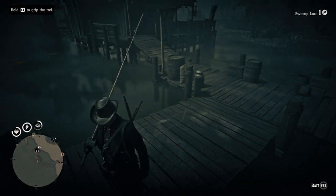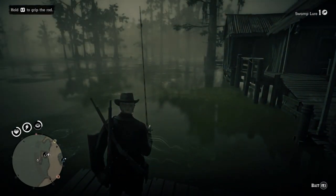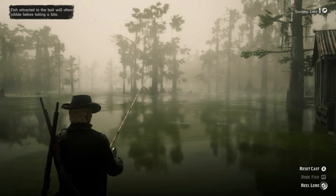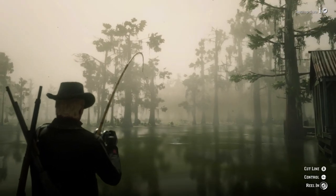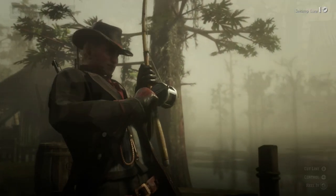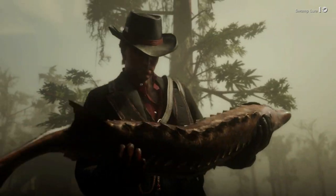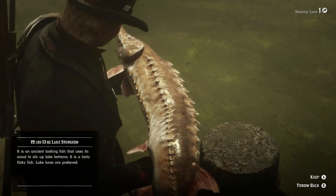Make your way back to the Lagras marshes and pull out your fishing rod by the docks. Using dead eye with your fishing rod equipped will display some swamp behemoths. Mastering catching one of these big fish is well worth your time — it takes about five minutes to fight and reel in each one. This 20-pound lake sturgeon was trophy worthy.